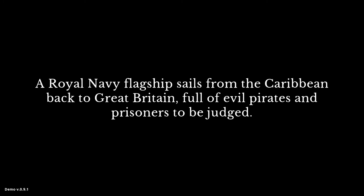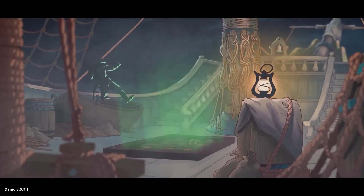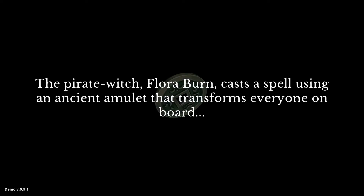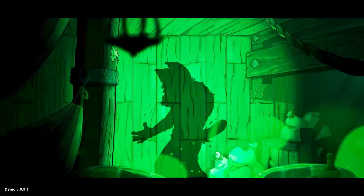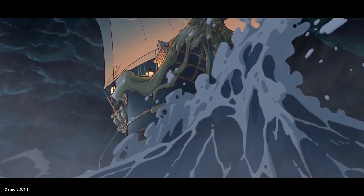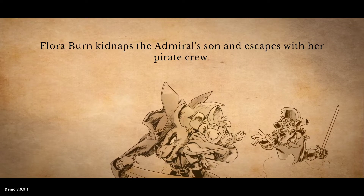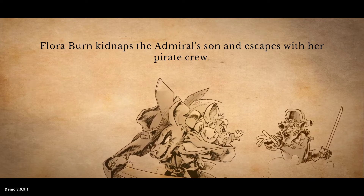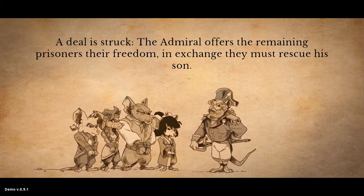Story time. A Royal Navy flagship sails from the Caribbean back to Great Britain, full of evil pirates and prisoners to be judged. The pirate witch Flora Byrne casts a spell using an ancient amulet that transforms everyone on board. Flora Byrne kidnaps the admiral's son and escapes with her pirate crew. A deal is struck — the admiral offers the remaining prisoners their freedom. In exchange, they must rescue his son.